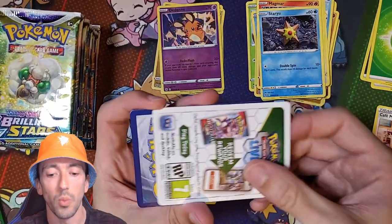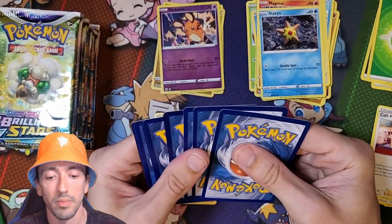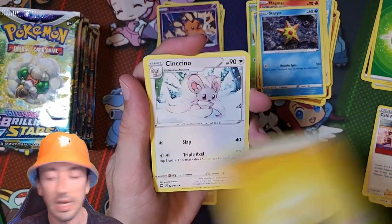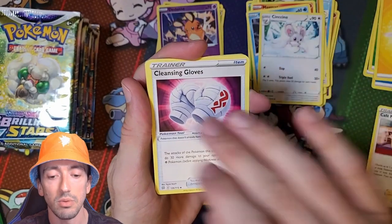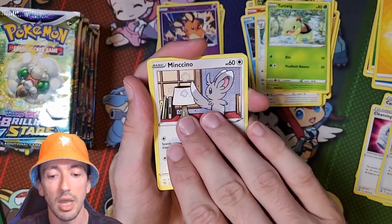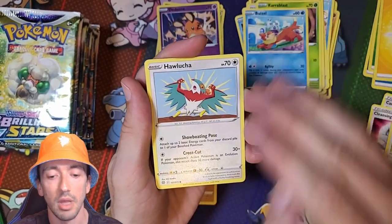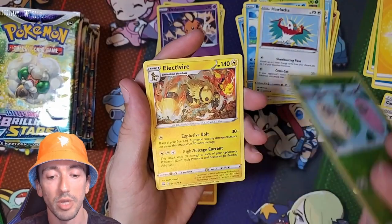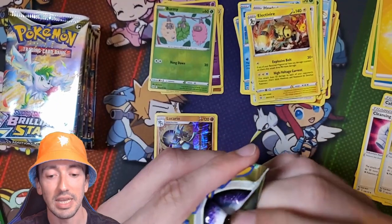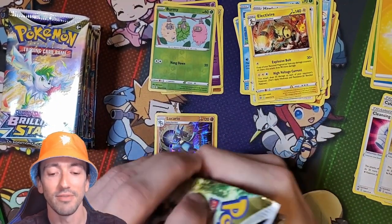Back to the White Codes then. We have a Lightning Energy, Cinccino, Crushing Gloves, a Hunting Gloves, Turtwig, a Minccino, a Karrablast, Bonsly, Hawlucha, a Reverse Holo Burmy and Electivire. We are four packs in and a load of trash really so far, unfortunately.